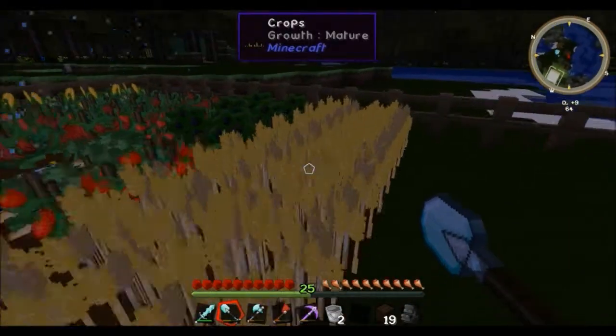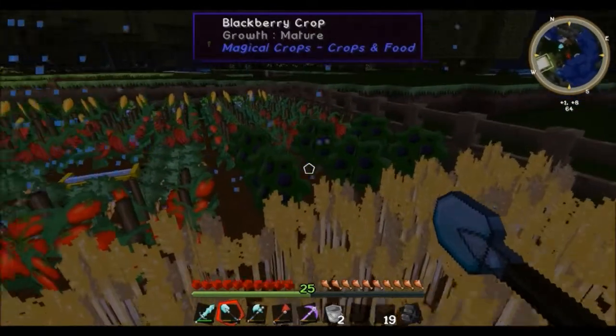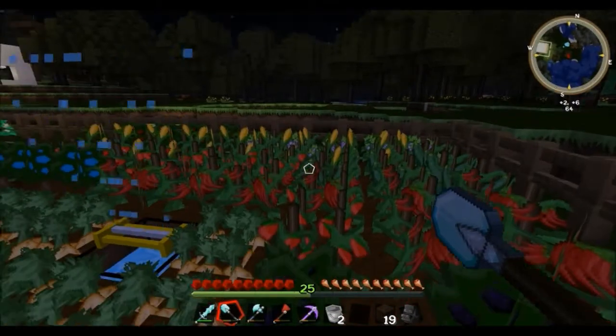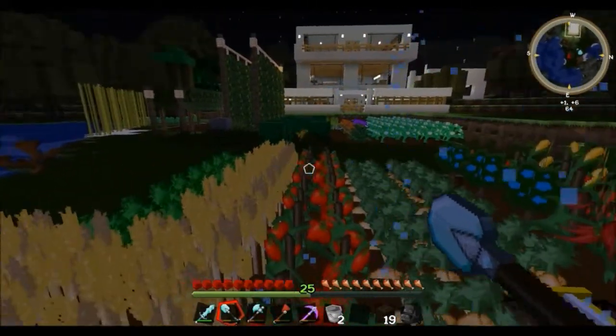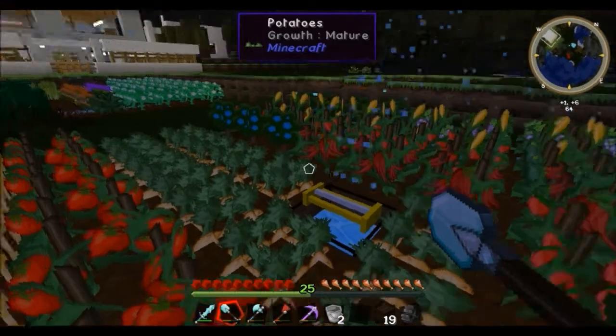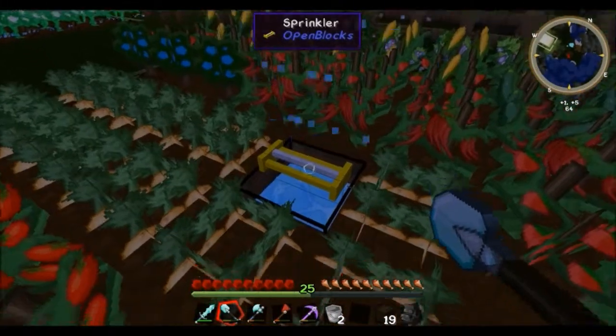I think all of these are edible crops, so we got carrots, and we got wheat, and we got blackberries, chilies, all kinds of stuff. We're playing on the Yogscast Complete Pack, so there's all kinds of cool stuff that you can find in the grass. Just destroy the grass, find the seeds, grow it up. It's awesome.